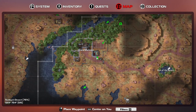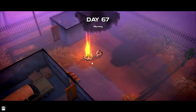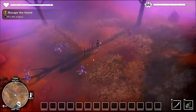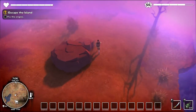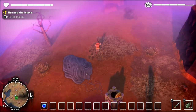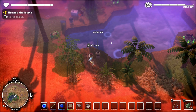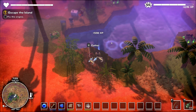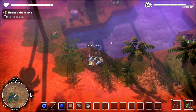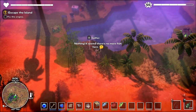The next thing we're going to do is this time chest down here. We just have to run straight down. I think I marked it on the map. Should be right behind here. One second left — and we've got another ball left. That's pretty good, very happy with that. We've got a fishing spot here to do, and then I think there's another fishing spot, a couple of treasures we're missing, and another time chest as well.